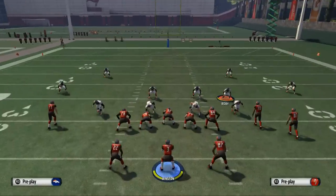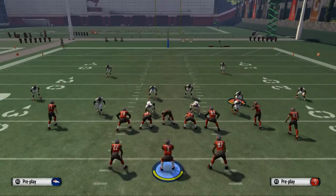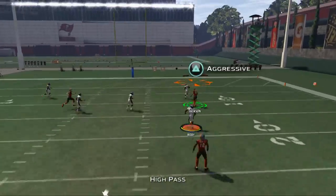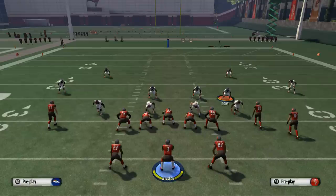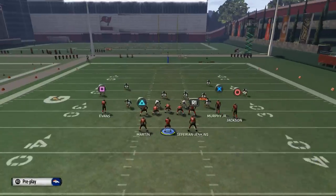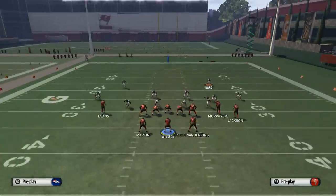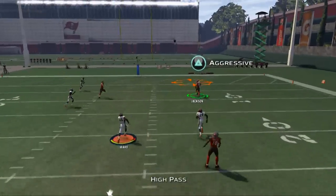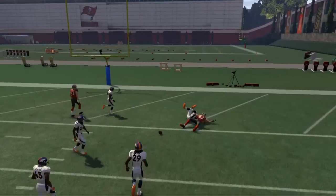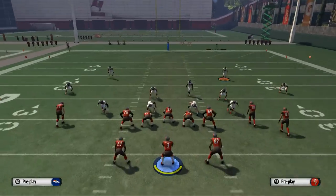Against cover two, Winston gave us a bad throw — there's that 70 deep accuracy. The primary thing for Jackson is if they're in a one-on-one situation, you've got that aggressive catch over the top. Normally you're going to make that catch with Vincent Jackson. That's why we like to have him in that position with a nice catch-in-traffic rating.